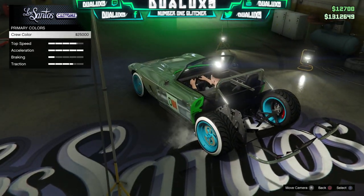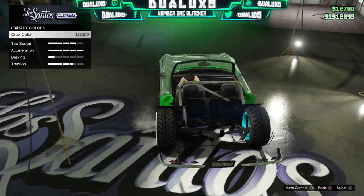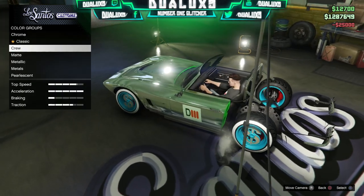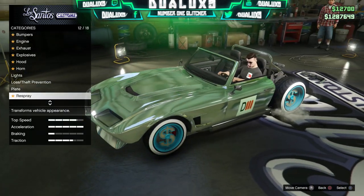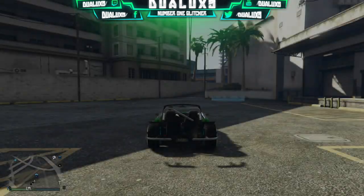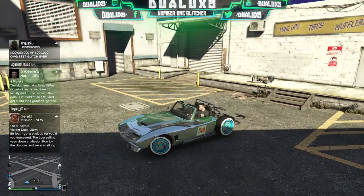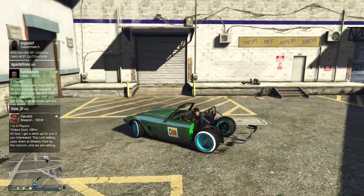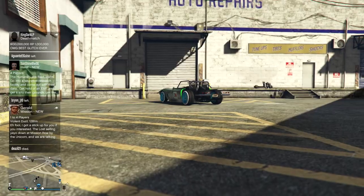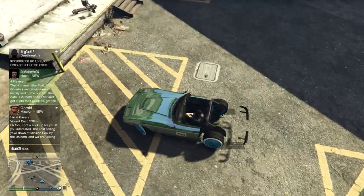Definitely go and test drive your car outside in the sun, in the dark, whatever you want — it's going to look sick. That's pretty much it for this one guys. If you want to see more glitches just like this make sure you subscribe and tell your friends about my channel. Let's try to get 300 likes on this video and if we hit that I will post a GTA 5 money glitch tomorrow morning. Also remember to follow me on Twitter for all the latest updates. It's been your boy Duel Luxe and I'm out.